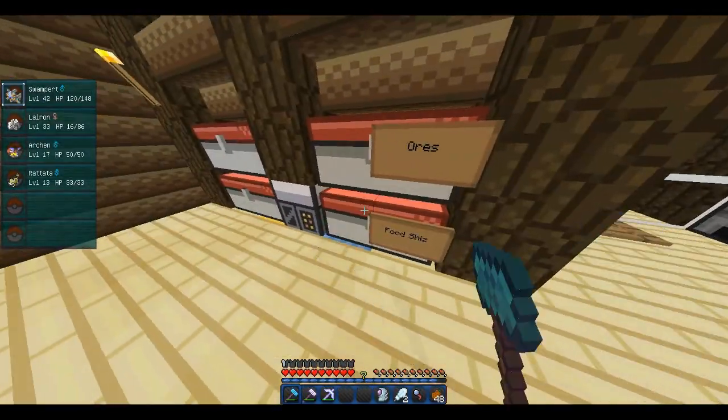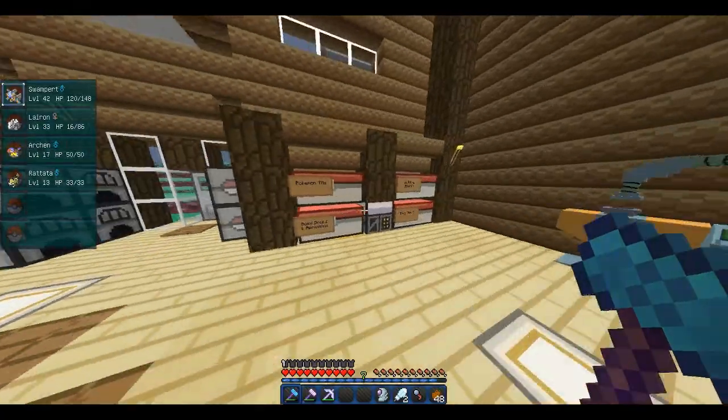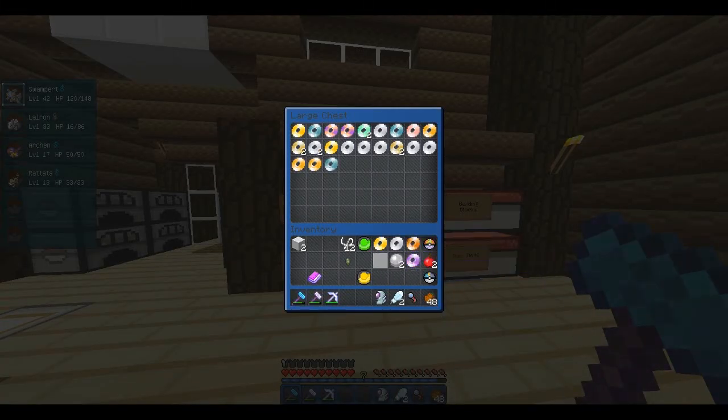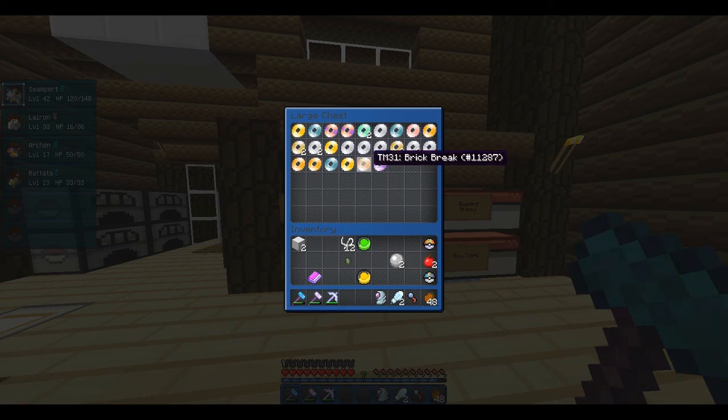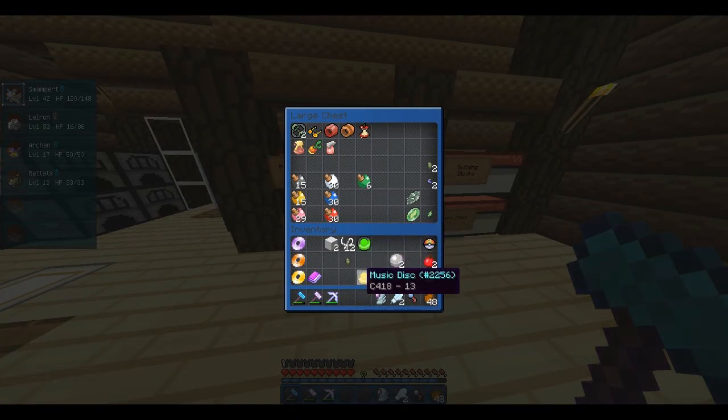Right down here is food stuff - haven't done much with it, just a blank chest until I get my food and farms done. Here's my Pokemon TM chest. I might actually keep the really good three TMs on me because I don't want anyone to randomly borrow them. On this server as long as you ask you can borrow something, but I don't really want anyone asking about these because they're really good and I know I'll use them.